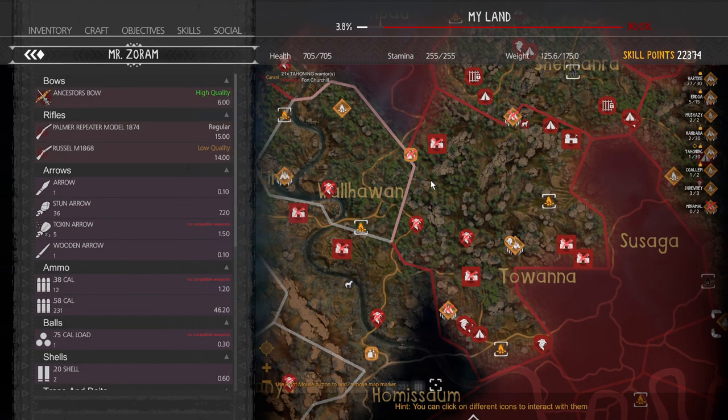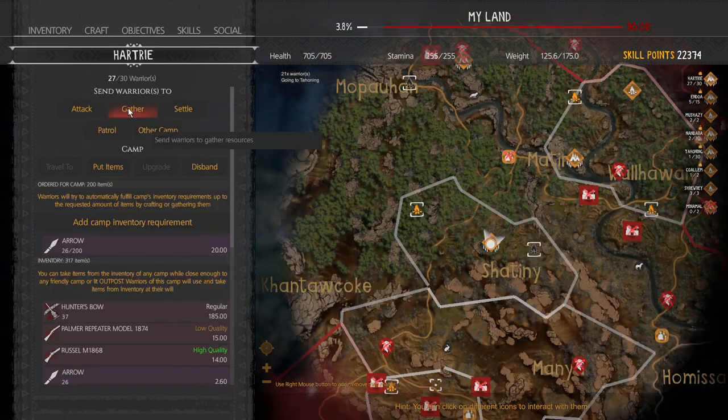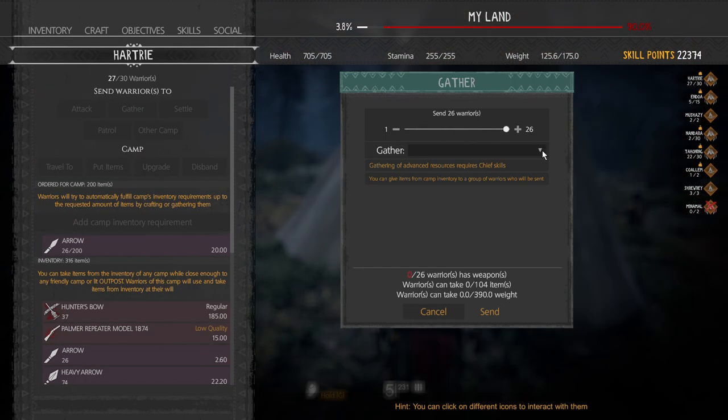Remember that when you send somebody to attack, there is the option to cancel here. Similarly, when you send them on gathering, you can click cancel and they will come right back.